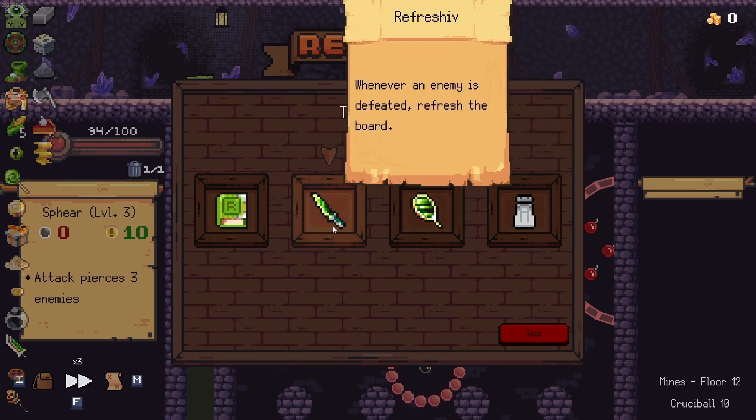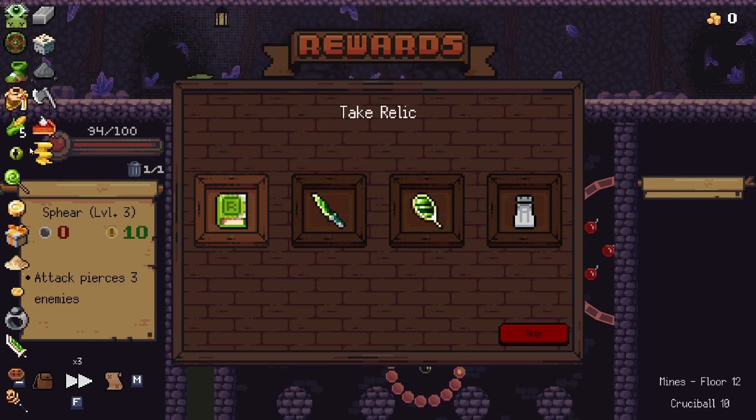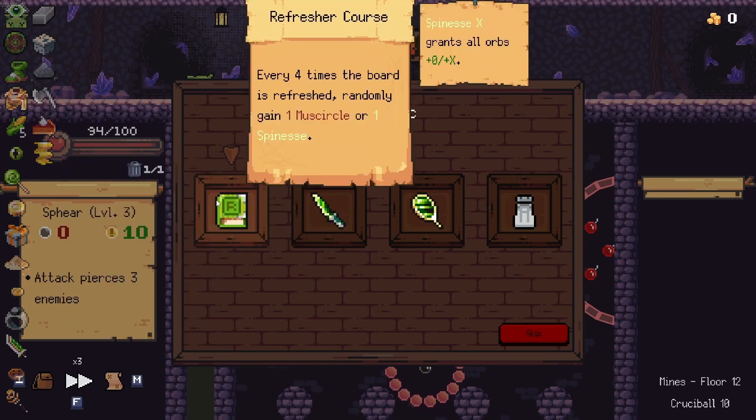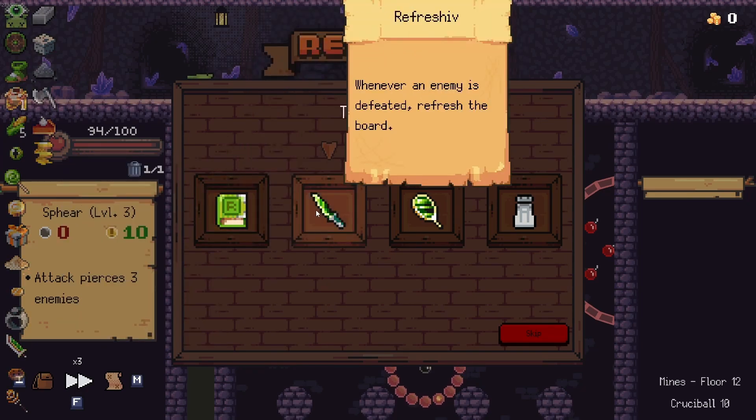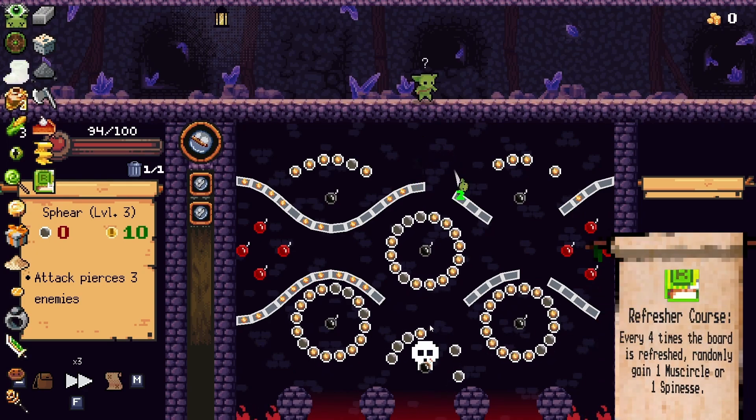Salt shaker would have been great for extra health but it's literally useless as it currently is. Weaponized envy is kind of iffy. Refresher course could increase our damage and before we didn't have the cristalmos fleece. I say the refresher course is probably the best — refreshing the board whenever you defeat an enemy is nice. We're gonna go for that.